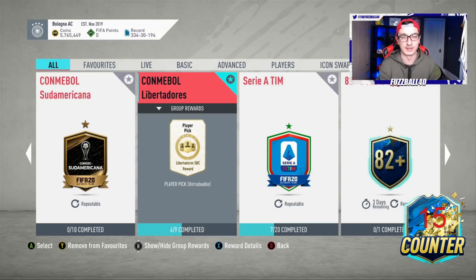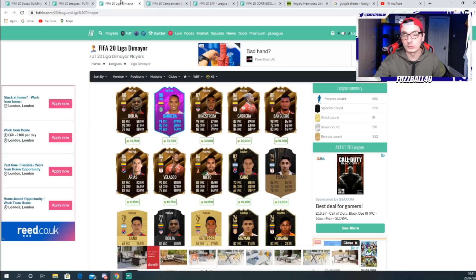Right now, time is the most important thing with these SBCs. What's being opened right now? Gold players are being opened. Am I allowed to use gold players in these SBCs? Yes I am. So let me bump the rating up with gold players. I've done that now. It doesn't matter if the SBC is 64-rated overall when you submit it. If it's cheaper than it costs on Footbin, who cares?